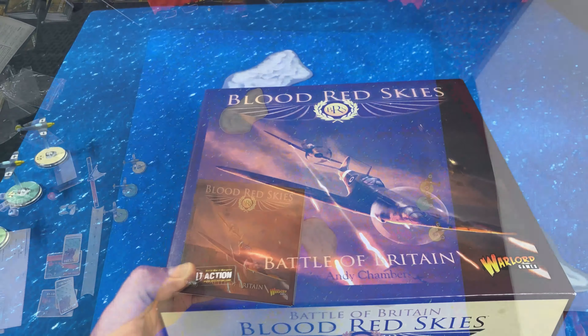When it comes to Blood Red Skies, this game is all about the advantage. In aerial combat it's all about utilizing your speed and your altitude to gain positional advantage upon your opponent, and that's something that can be hard to simulate in a tabletop game. They've tried it in multiple different ways — we saw in Age of Dogfights how that worked. X-Wing doesn't really worry about positional advantage; it just worries about getting your lasers on target and proton torpedoes.